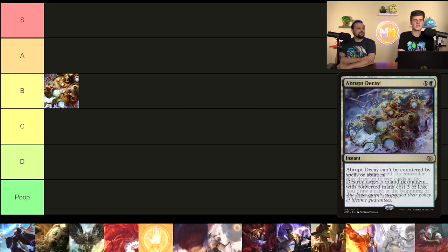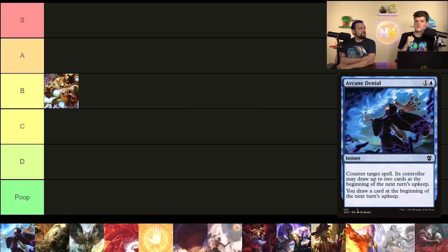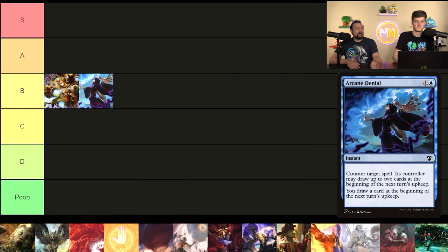It's not an auto-include. Arcane Denial is a counterspell that draws you one card so you don't go down on cards, but it also draws your opponent two cards, which everybody seems scared of. We really like it and think it's a good card because you always get your card back. If I'm not on a budget, I'll almost never go to it because there are so many really good counterspells including free ones. Still, it's totally rock solid — I'd probably put it in B alongside Abrupt Decay. It's my favorite counterspell for about a dollar or two.